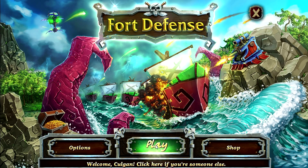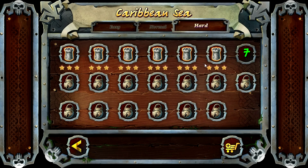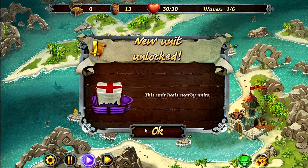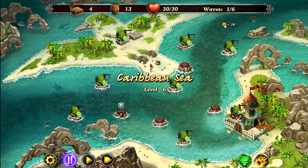How's it going guys, Colgan here with Fork Defense. We're on Caribbean Sea level 6. This is going to be a bit of a tricky start, so what you're going to do is pause it right away and click start the wave so you get your 28 coin.